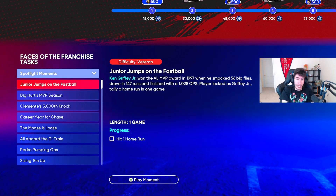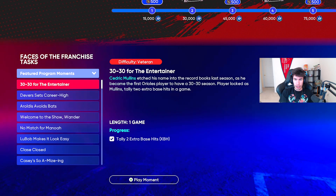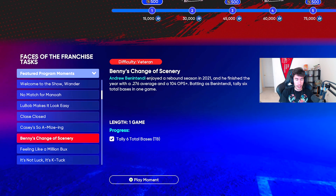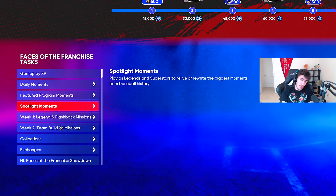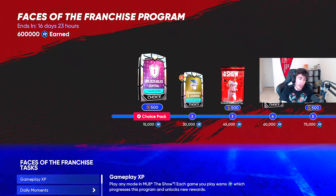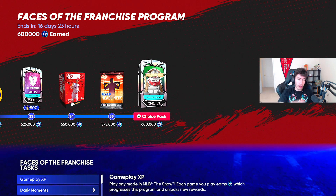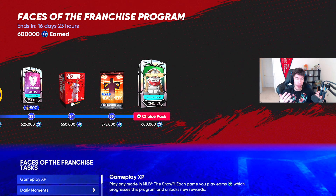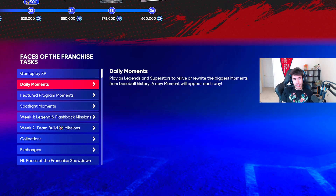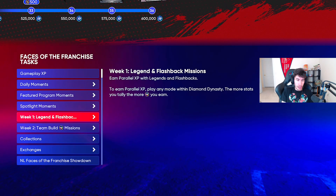I was kind of hoping it would be some special program or something, but still pretty cool I guess. You were only getting 500 XP for the moments that were already in the program, so now that it's 1,000 for these, I feel like that's just some nice XP. I've already maxed it out, so I really wish there was something you could do with surplus XP — like every 50,000 you get five packs or a ballpark habits pack or something. I wish there was something to do with surplus XP so I wouldn't feel like I'm completely wasting my time.